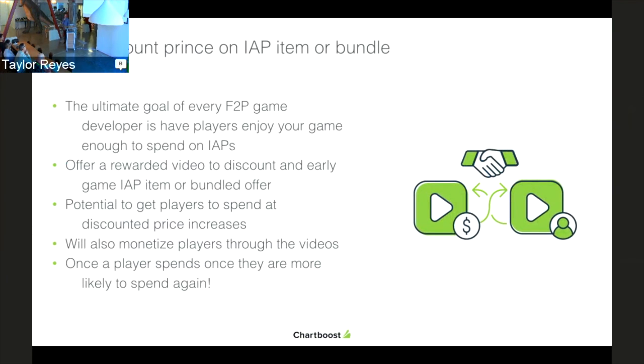The tenth and final location is a discount price on an IAP or item bundle. The ultimate goal of every free-to-play developer is to have people enjoy the game enough to spend money. Offer a rewarded video to discount an early game IAP or bundled offer — for example, drop a $4.99 coin pack down to $2.99 if they watch a video. They'll watch it, and there's a good chance they'll convert into a payer. One-time payers often become multiple-time payers. Monetize them through the video, hopefully through the in-app purchase, and then continue monetizing them throughout the lifetime of the game.